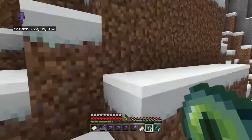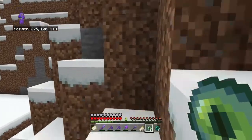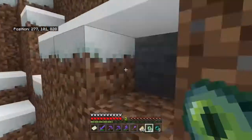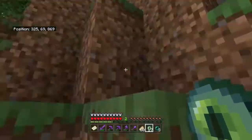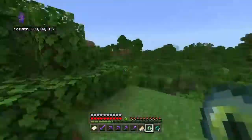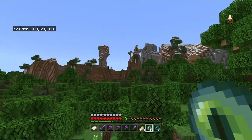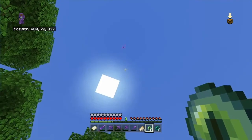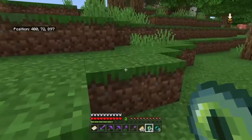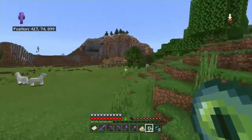Interesting — it went back, so we must have gone over it. That means we know it's in this vicinity. We are about in the middle. Still going back this way — okay, we still have to go back this way.